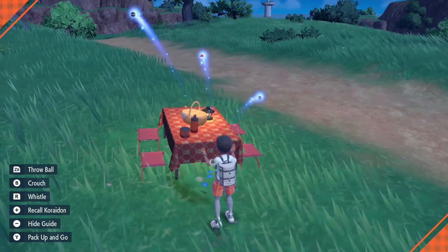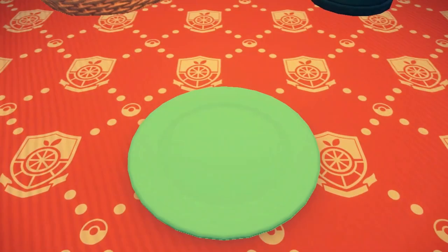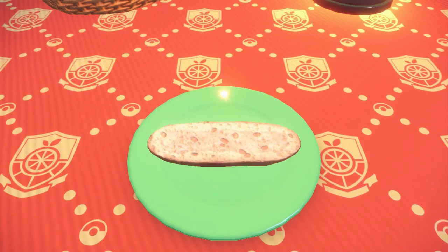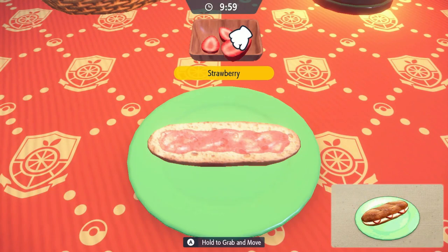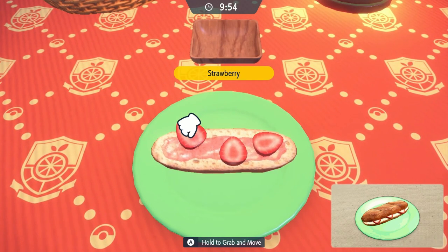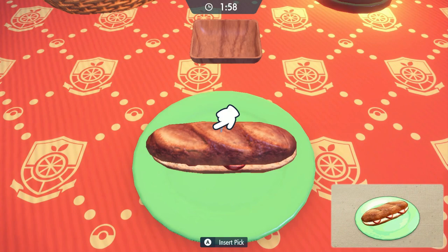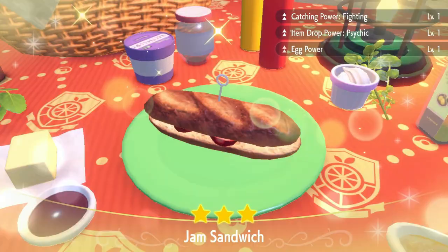Now I set up a picnic and make a sandwich. I'm going to make a jam sandwich because it gives me the Egg Power I need to generate eggs faster. Since it's Indeedee, I need the hidden ability and I need it to be female, so I have a lot of eggs to sift through. I'm putting three strawberries in a loaf of bread — it's a struggle sandwich — but I'll put the pick on it, eat it, and get that Egg Power.